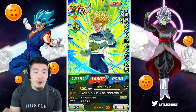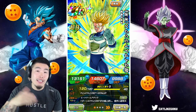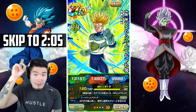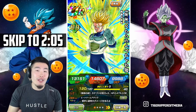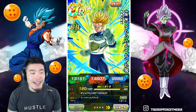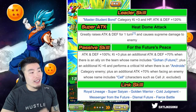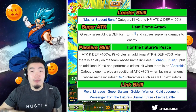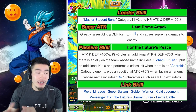So for anybody that already knows what he's all about, feel free to skip ahead to the gameplay. So without further ado guys, let's take a look at this Trunks, starting with his leader skill which is Master Student Bond category, which is a brand new category being added to the game.